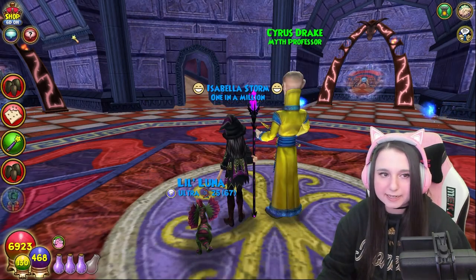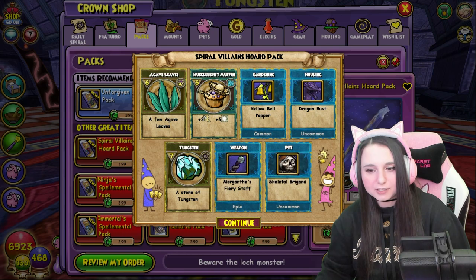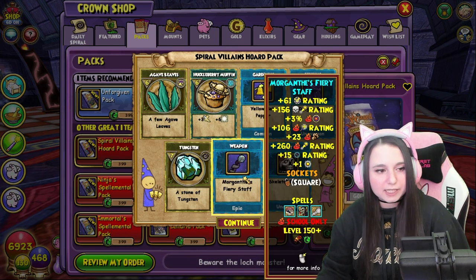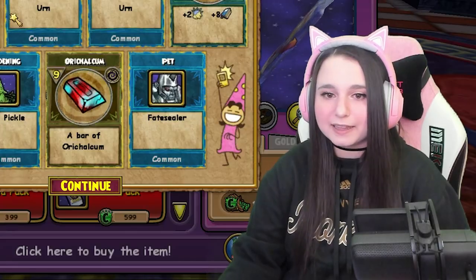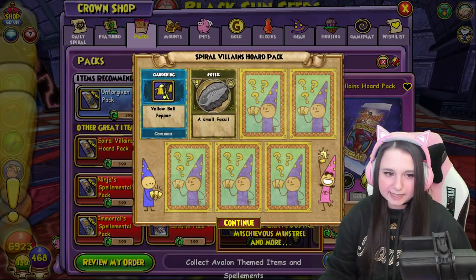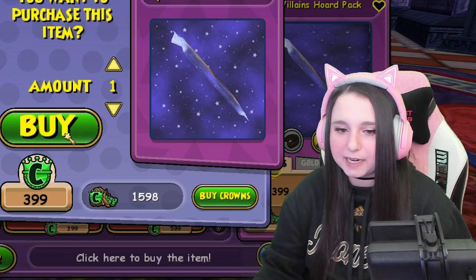Backpack emptied. We got some Sunstone and the fire wand — not bad, I'll take that. We are on our last couple of packs here, two or three more. Let's cross our fingers before we keep going because this is getting really rough. How many urns do I need? We got the death wand — nice, I'll take that.